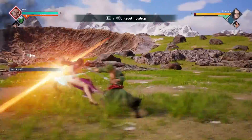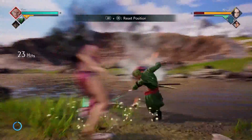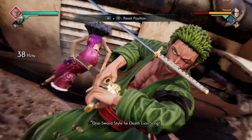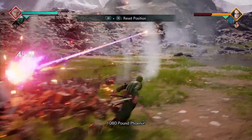For our next combo, we're going to do four light attacks into our 1080 Pound Phoenix and our assist at the same time. You're going to dash towards your opponent and do four more light attacks followed by a Lion Song. Then you're going to finish it off by doing your 1080 Pound Phoenix and your assist at the same time.